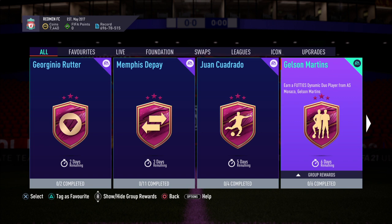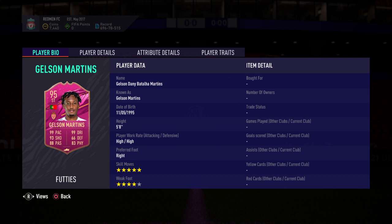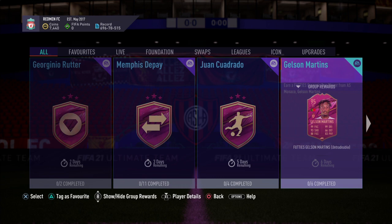And what have we got today? We've got a Jelson Martins card — he's a dynamic duo, so there's going to be another player with him. And this is the most insane card I've ever seen. 5-star, 4-star, high-high work rates, 5 for 8, 99 agility, 99 balance, everything 99 in the dribbling column except for reactions. 88 aggression is pretty good, shooting is incredible, passing surprisingly good, pace insane. This is an absolutely insane card right here.